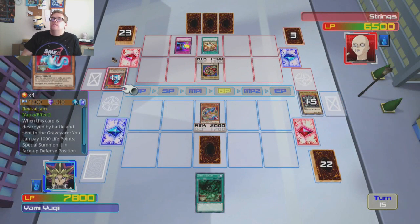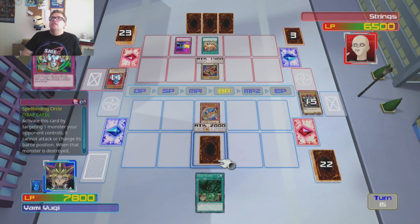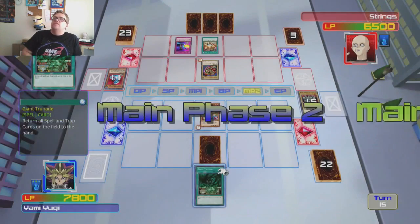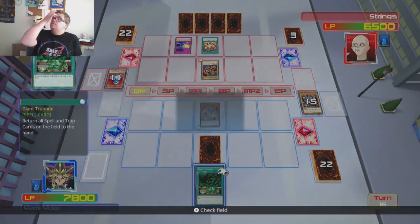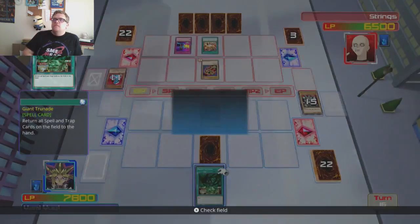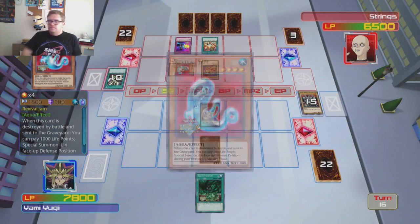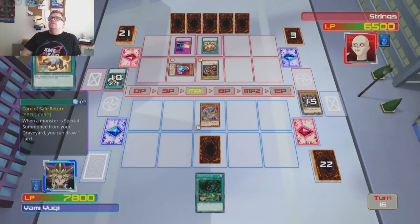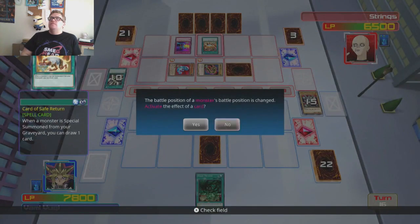This is gonna be bad now for a thousand life points. Let's see — on the next standby phase. I can't use Giant Trenade, I'll use Giant Trenade probably next turn so he can't Jam Defender it, so I can destroy the monster. See what he does this turn. Ravajam comes back — personally for 10 he gets to draw a card of course. Right, he's got 300, we need to get rid of as many as possible this turn.